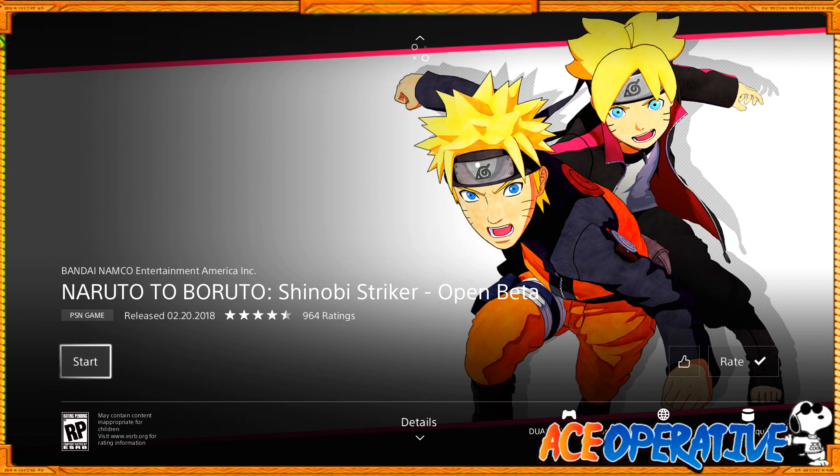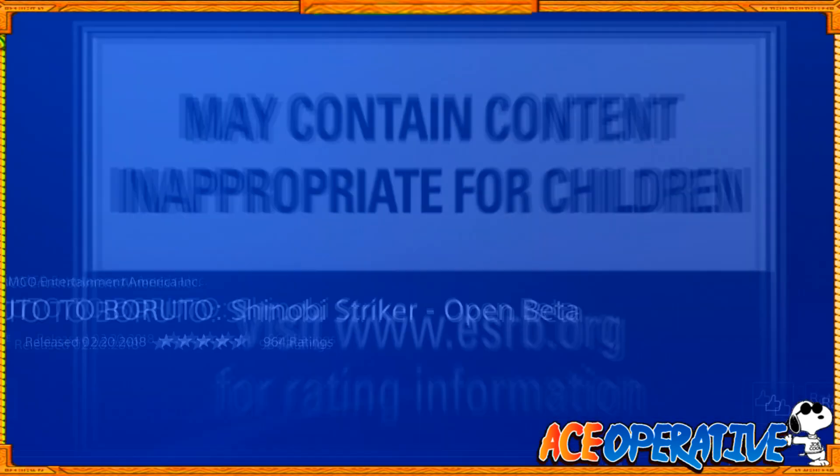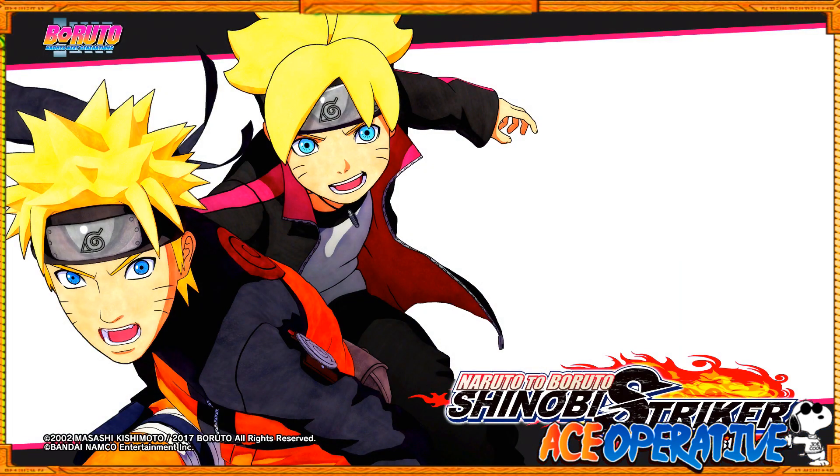So here's how you do it: go into your PSN store, search up Naruto, the beta is literally right there. You click on it, download it, boom — you got it. It's super simple. You can have it download and just sit there in your rocking chair waiting until they finally open up the servers.